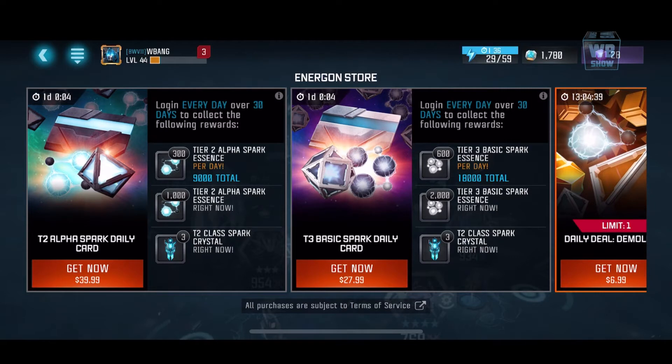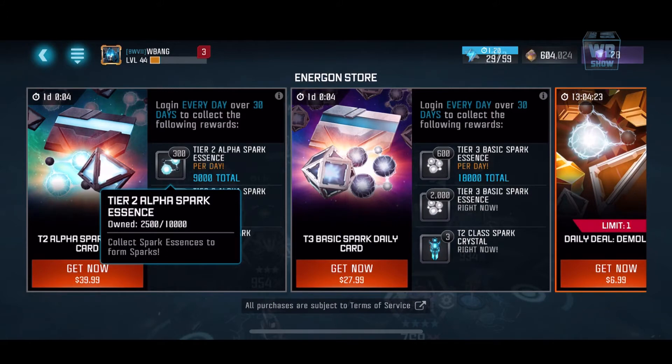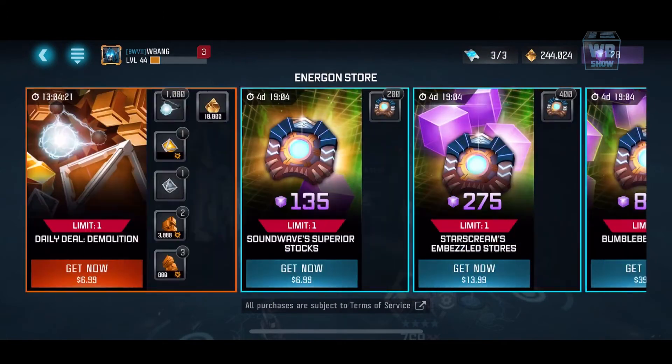Right now I'm thinking the first one is 40 bucks, the other one is 20-something dollars. I was hoping they'd give me something like a ten dollar or five dollar pack, but they don't have any of those. If you choose to buy, you can get tier 2 Alpha Callus sparks and alpha spark essence every day as you log in.